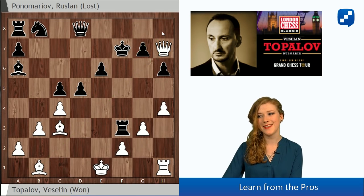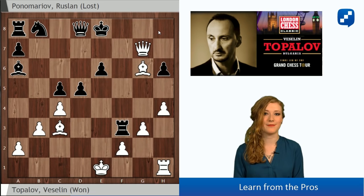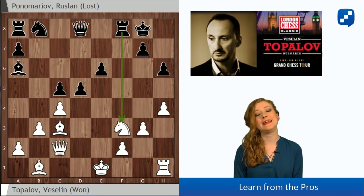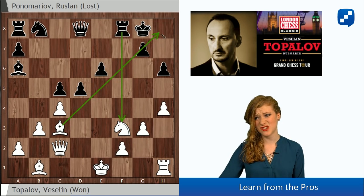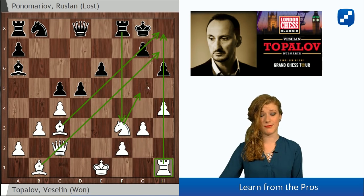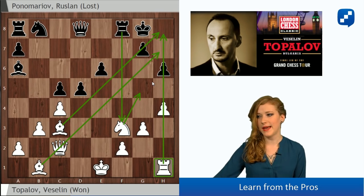Let's see how: after Kf7, Qxg7, Ke8, Be6, and after Rf7, Qxf7 - it's mate. So Bxe3, Bxe3 - even if Black doesn't capture the knight, White is an exchange down but with extremely strong pieces. All the white pieces are heading towards the black king. Even this h1 rook is going to attack because we're just going to play Ng5 opening the h-file. This position is very bad for Black.